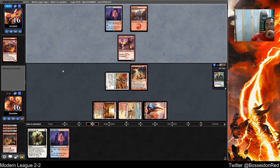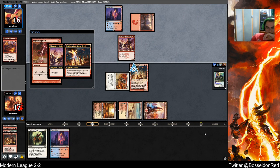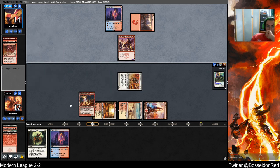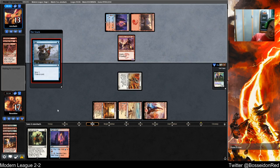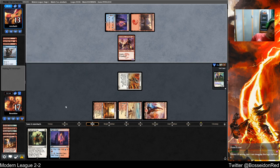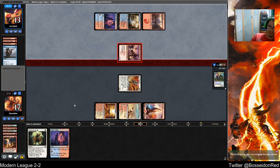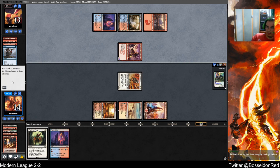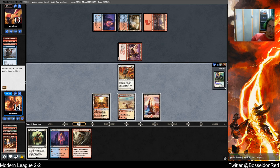Manamorphose in Amulet? That's bold. Why? Anti-Blood Moon deck? I've talked with Munish about this — it's like I'm playing 56 cards in my Titan deck that wants to find Titan. Manamorphose is the least bad one.